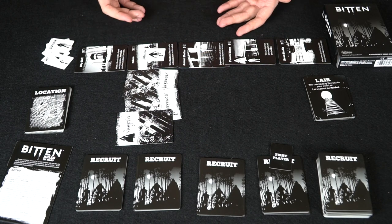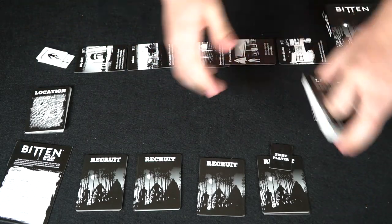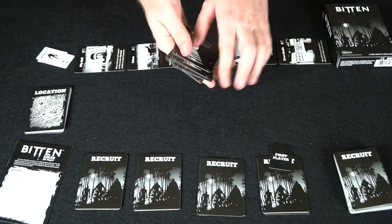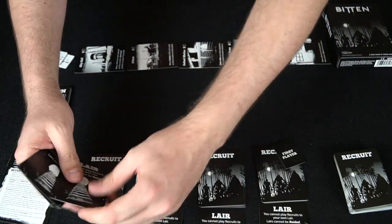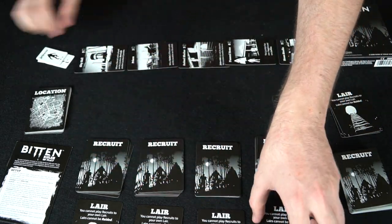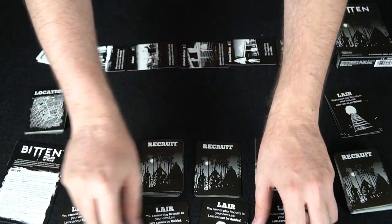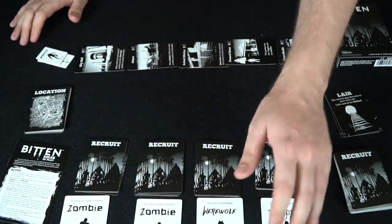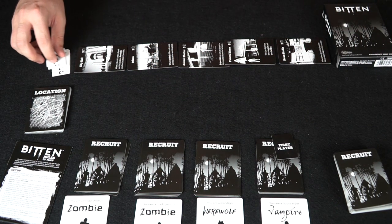These locations will not necessarily lock, but when you've placed a certain amount of cards there, that will determine what the location is being controlled by. For instance, if three cards are played here — two werewolves and a vampire — the werewolves control that location. Three locations controlled by one specific class is basically how you end the game. Cards played from a player's hand are placed face up on locations.